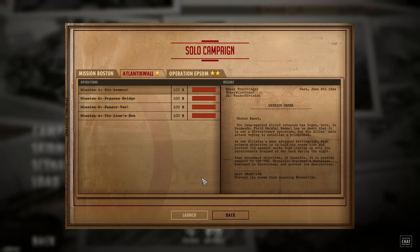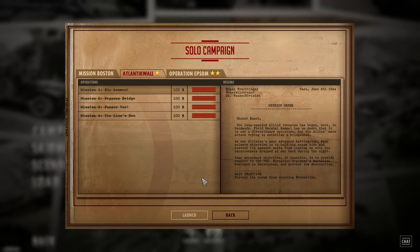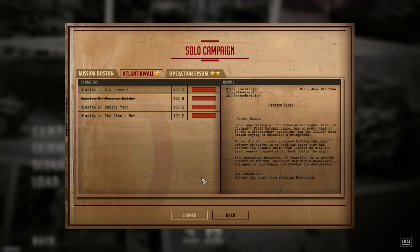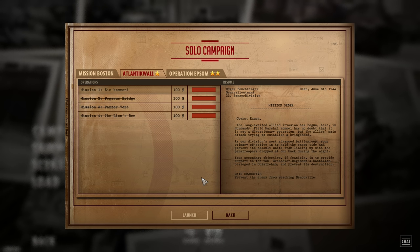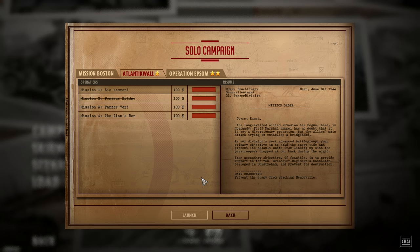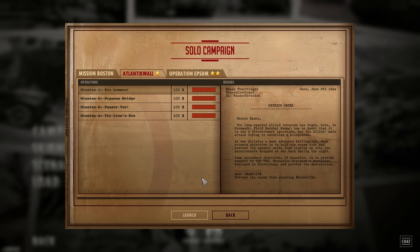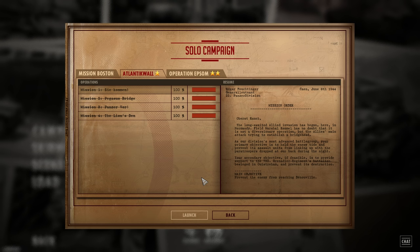We'll start with Mission 1, Sie kommen. The mission order is as follows. Oberstreich: The long-awaited Allied invasion has begun here in Normandy. Field Marshal Rommel has no doubt that it is not a diversionary operation, but the Allies' main attack trying to establish a bridgehead. As our division's most advanced battlegroup, your primary objective is to hold the enemy tied and prevent its assault units from linking up with the paratroopers dropped at our back during the night. Your secondary objective, if feasible, is to provide support to the 736th Grenadier Regiment's battalion besieged in Huishram and prevent its destruction. The main objective is to prevent the enemy from reaching Benneville.